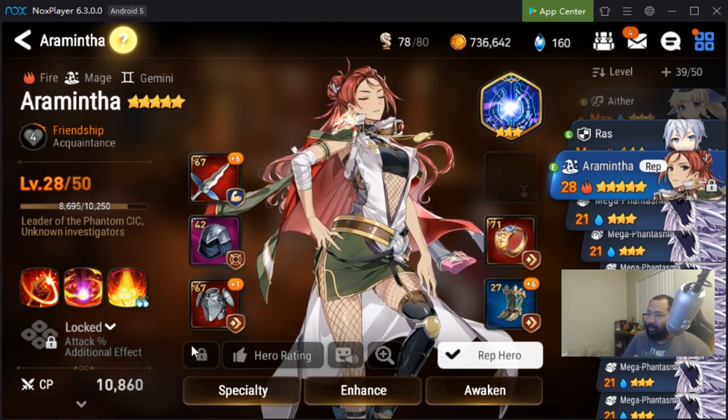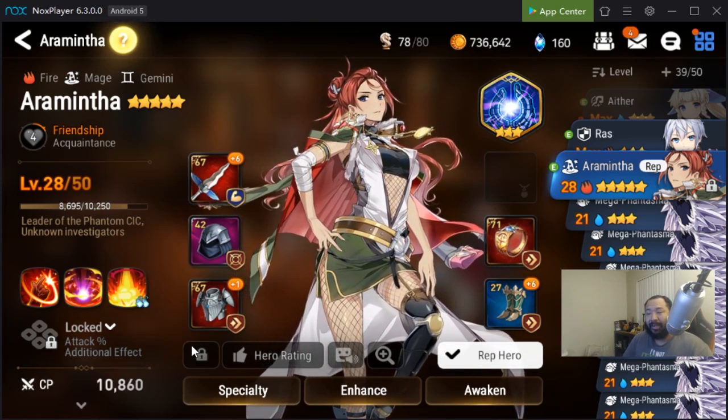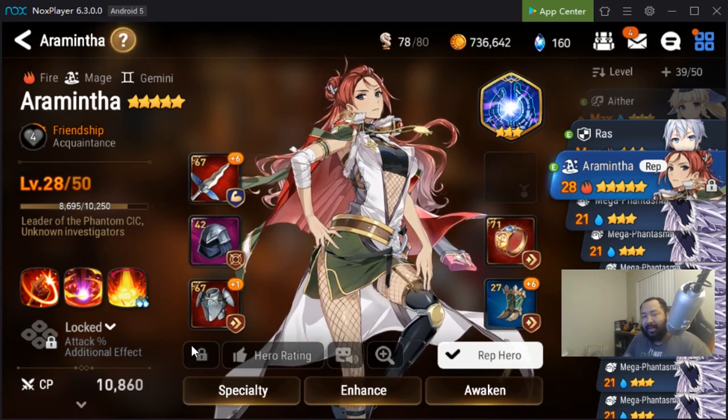If you pull a bunch of OP units you can't use right now, just lock them — hit the lock button on the unit and put them aside, continuing to focus on your current team. Building a bunch of heroes early on is how you get stuck, because there's a lot that goes into building a hero.